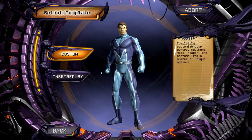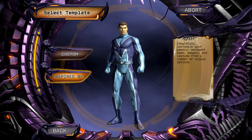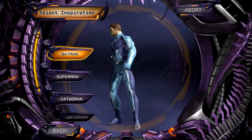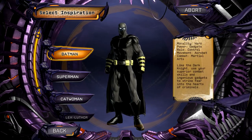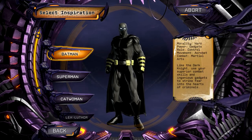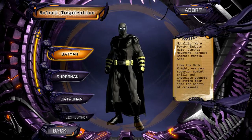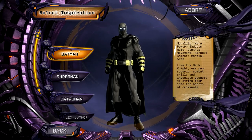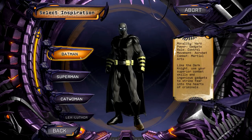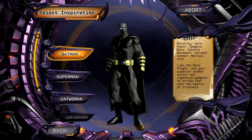You have a couple of options. You can either customize your character completely, which I will end up doing, or you can do the Inspired By option. The Inspired By allows you to follow in the footsteps of your favorite hero. For example, if you want to do Batman, it will tailor-make your costume to look like Batman and also choose your power set and movement set based around Batman. In this case you would have the gadgets power, be a hero, have the role of control, and use the movements of acrobatics - running, jumping building to building, zip lines, gliding, things like that.